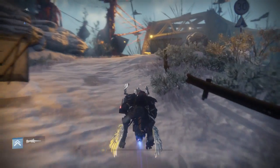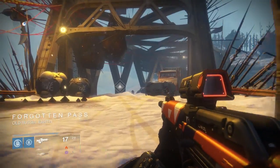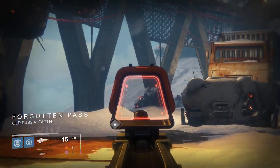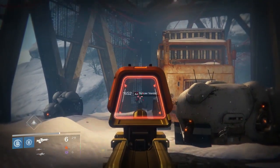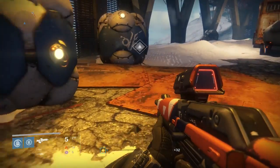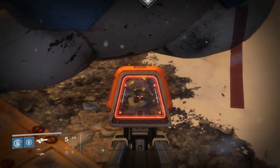The sixth medallion is on the Forgotten Pass, which is the starting point for the Wretched Eye Strike, but it's also just this large bridge structure which has splicers on it. You want to come to one of the ends and it will just be tucked up behind this crate or just in the little arch there.